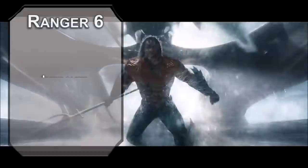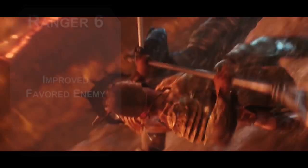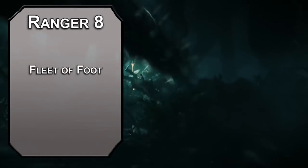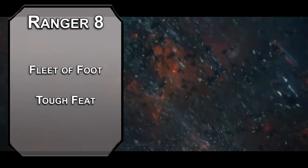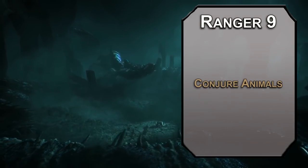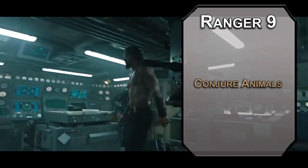Sixth level rangers get Improved Favorite Enemy, increasing your bonus damage to 4 instead of plus 2, advantage on saving throws from spells and effects of your favorite enemies, and you get to pick another type — I'd go for constructs, robots attacking the ocean seems like it happens a lot. Seventh level Hunter Conclave rangers can pick a defensive tactic: Steel Will gives you advantage on saving throws against being frightened. Between this and your high wisdom, you shouldn't fear anything. Eighth level rangers get Fleet of Foot, letting you dash as a bonus action for that crazy sonic boom swimming. You can also grab the Tough feat, giving you plus 2 HP for every level you have and every level you get. Our final ranger level gives us 3rd level spells — Conjure Animals summons beasts up to challenge rating 2, so 1 beast of CR 2, 2 of CR 1, 4 of CR 1/2, or 8 of CR 1/4. These hang out for an hour and follow your orders — sharks, dolphins, crabs, plesiosaurs. That's right, you can get a Loch Ness monster at your disposal.